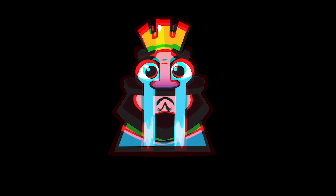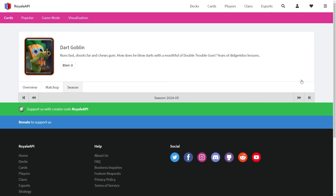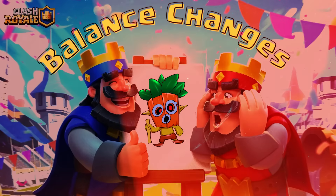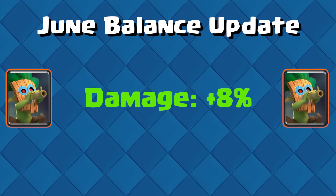So now what we're about to see is extremely sad. If we go from April, when the Dark Goblin was at a 0.1% usage, to May — we're going to see that the Dark Goblin vanished from the top of the meta entirely. Not even one soul used him in their deck. May 2024 is the worst month ever for the Dark Goblin. Yet as Supercell realized how deep he fell, they knew something had to be done. In June, the Dark Goblin's damage was increased by 8%.